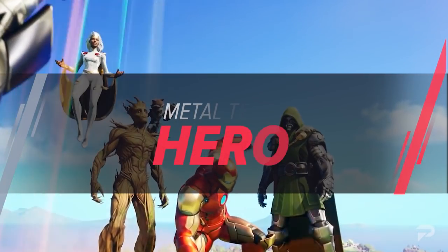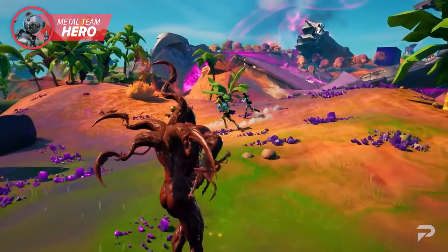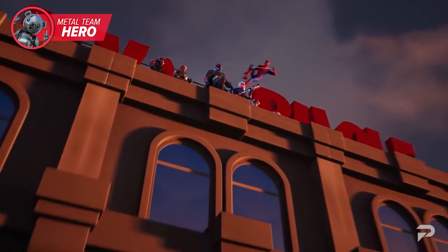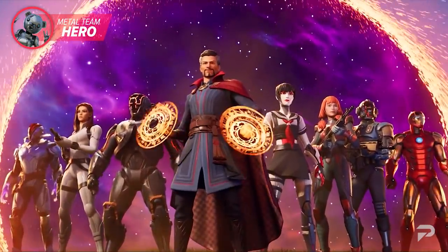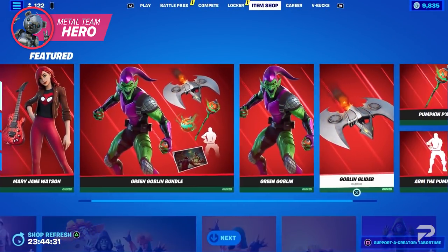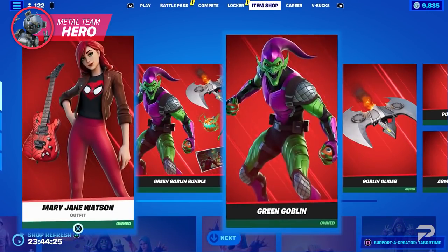There are so many Marvel characters being added to Fortnite, and the trend doesn't seem to be dying anytime soon. Two battle passes ago, we got rewarded with Carnage for reaching level 100. The season after that, the friendly neighborhood Spider-Man. And this season at level 100, we have another Marvel hero, Doctor Strange, and then the soon-to-be-released Prowler set. Not only has Marvel invaded the battle pass, but the shop as well, with Mary Jane, Green Goblin, and many others set to return in the near future.